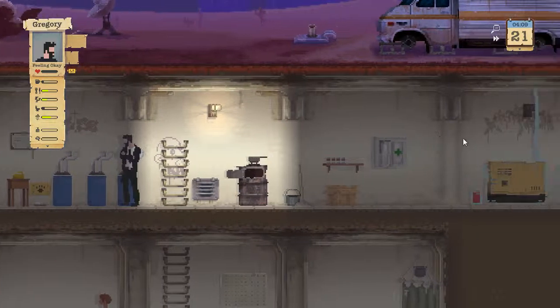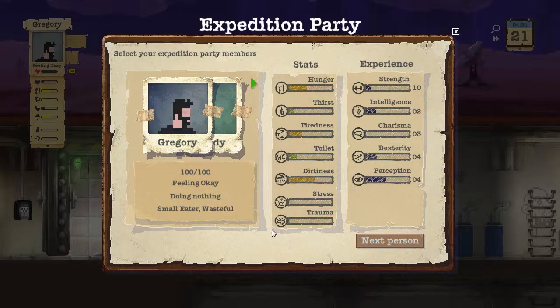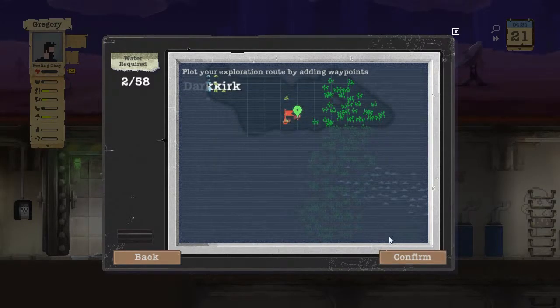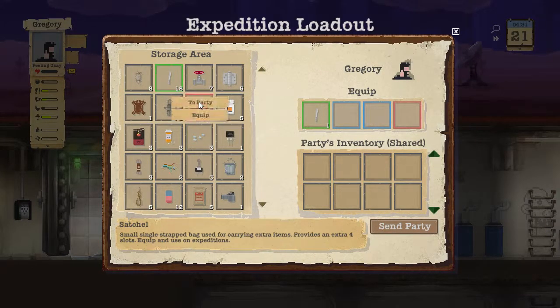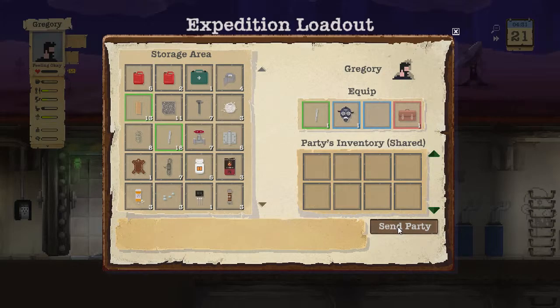How are we on water? We are 57 out of 70 — we're actually really good on water. Last time we went out, I'm going to take Gregory again by himself. He seems to be faring very well by himself. I think it was a small farm or a house — they had a lot of good items, so let's go toward the farm. He's going to bring the satchel to hold more stuff as well as the gas mask to protect his face.